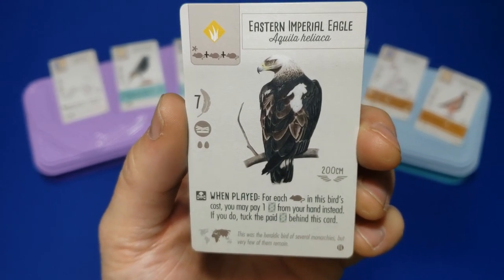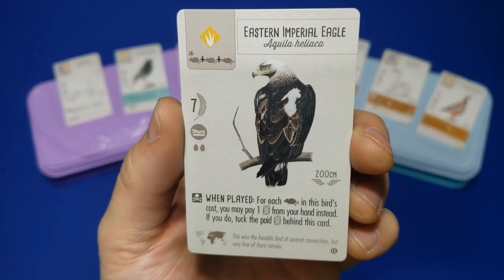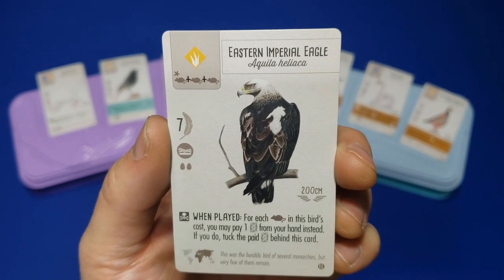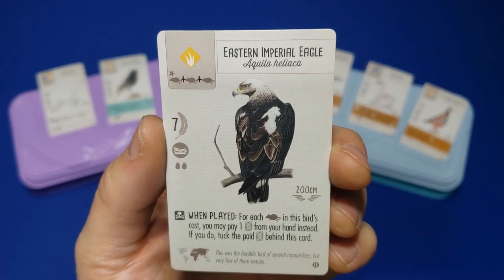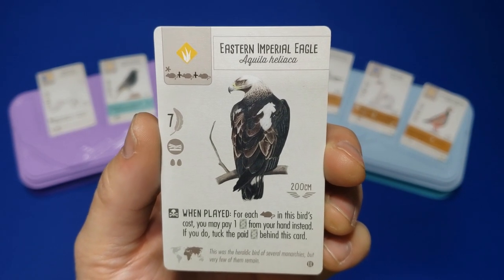Another similar but less cool-looking bird is Bonelli's Eagle, which actually might be better overall — I think he's got 8 victory points and he can be played into any habitat. That star power is great. But he just doesn't look as cool, so I had to go with the cool-looking factor. Thematically, I had to.